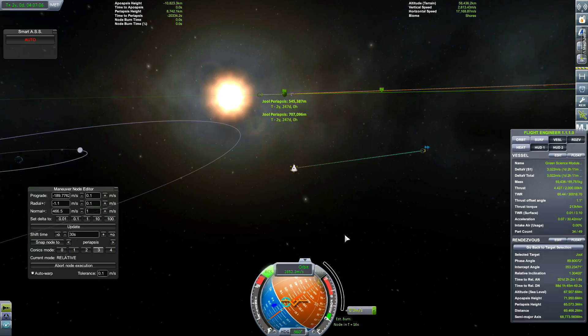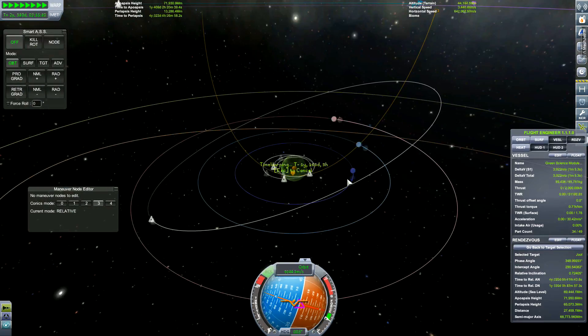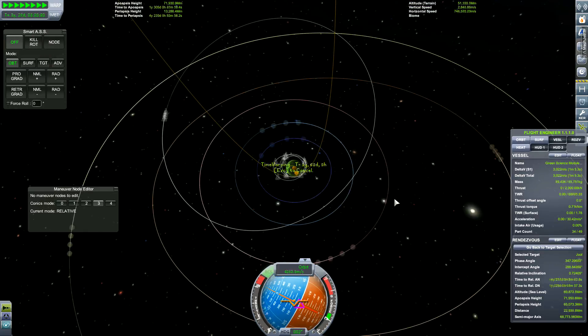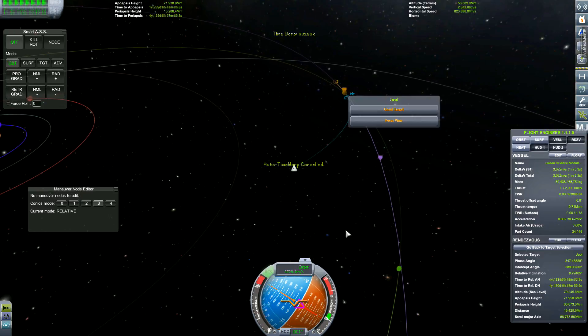From timmy1404 - nice video, which mods do you use? I like the color of Jool. Yes, Jool is a lovely green. I'll have to install Scatterer to see what difference it makes, along with the cloud mods and visual enhancement mods. There are a lot of mods I want to install, and since I'm running 64-bit that'll be awesome.